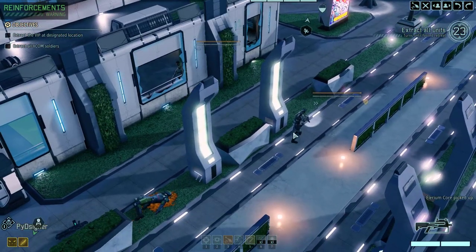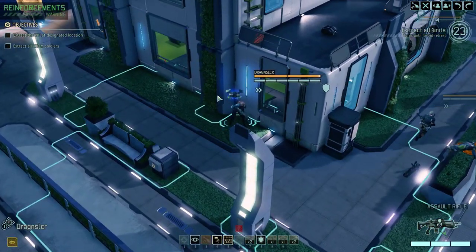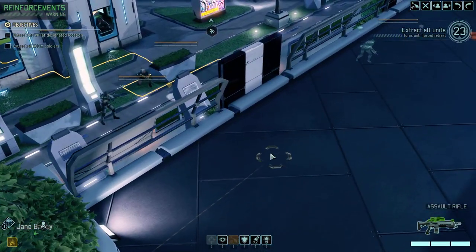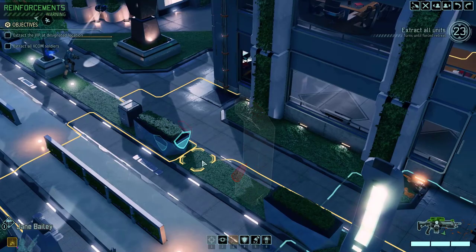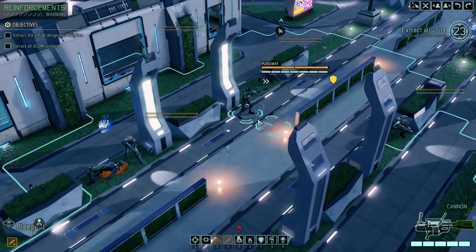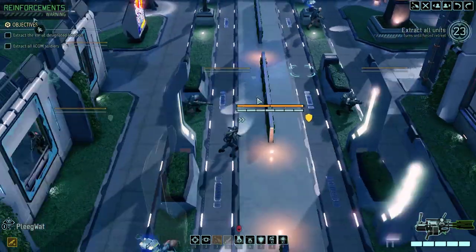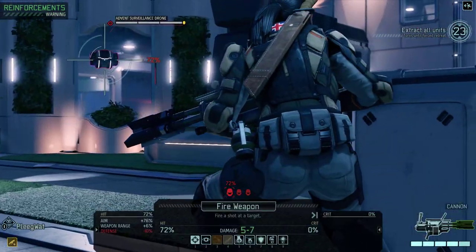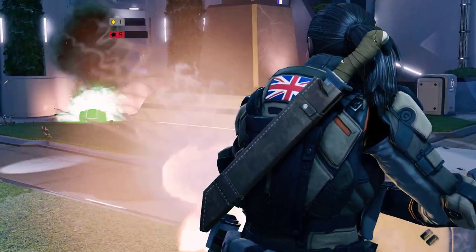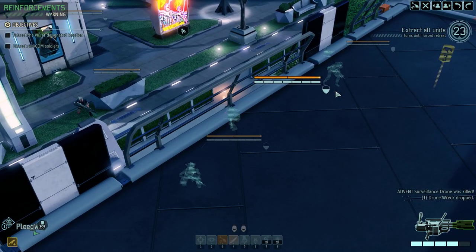We got an illyrium core — if we had any supplies that would probably be useful in the research room we have. Let's see where else we can go; I guess we just gotta move people up this turn and hopefully attack on the next turn. Blakey Rat, I'm gonna move here and hunker down. That is now cover because we killed the sectoid. I'm gonna move there because it's slightly closer to the enemies — it's usually easier to hit when you're closer unless you're a sniper. Let's shoot the drone — hit the drone, good.